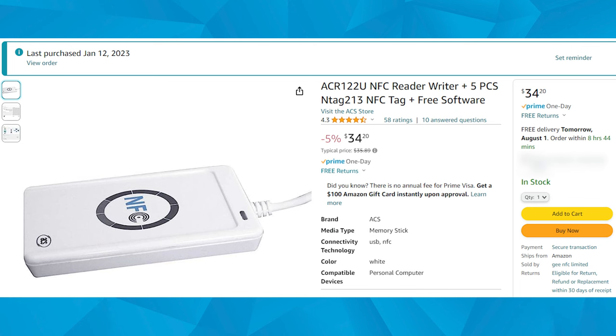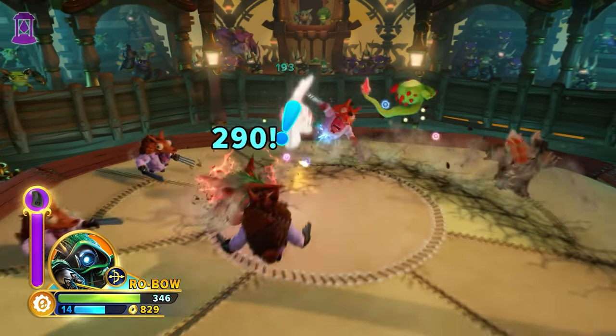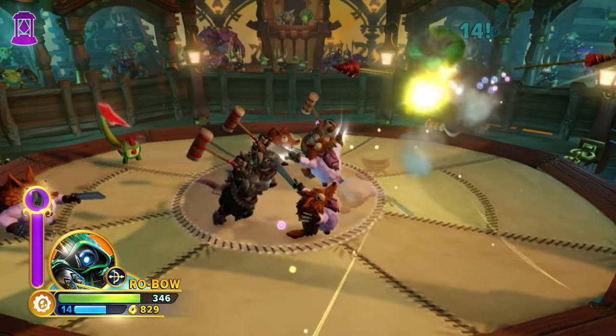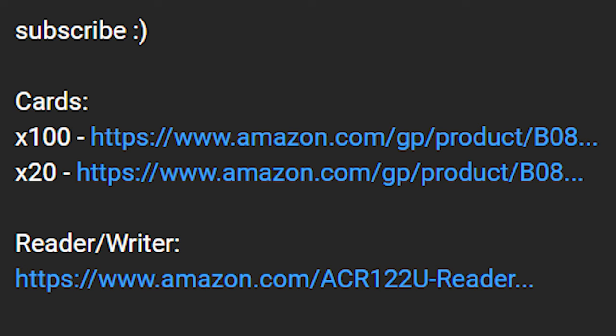You're going to need a reader/writer and individual NFC cards that you can find pretty cheap on Amazon or whatever, and you can buy as many of these as you want. Just keep in mind that you can always change what is on the NFC card. So if you don't really like a Skylander or you want to try someone else, then just change it. I'll put a handy link in the description to both of these right below the conveniently placed like button.